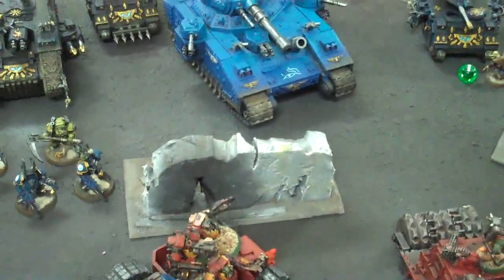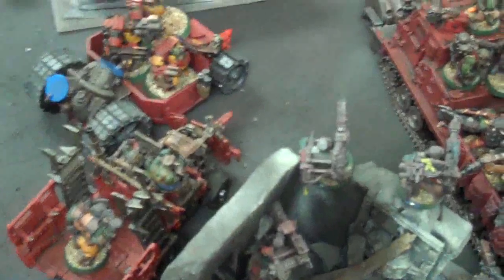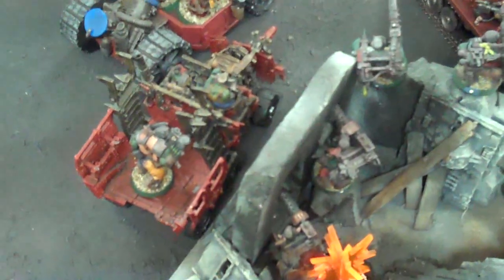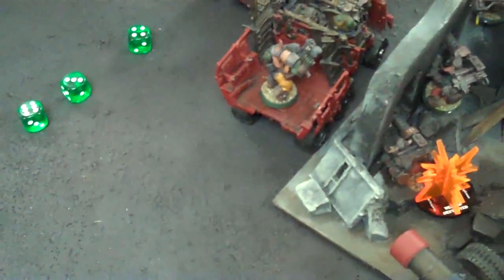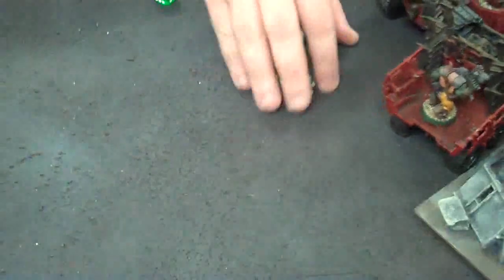Second predator will open fire onto the truck behind for better line of sight. Start with the autocannon - two pens. I will get cover saves. The cover saves are starting to kick in. Heavy bolters - only one heavy bolter from the one that had its weapon blown off. Four hits - nothing, nothing.